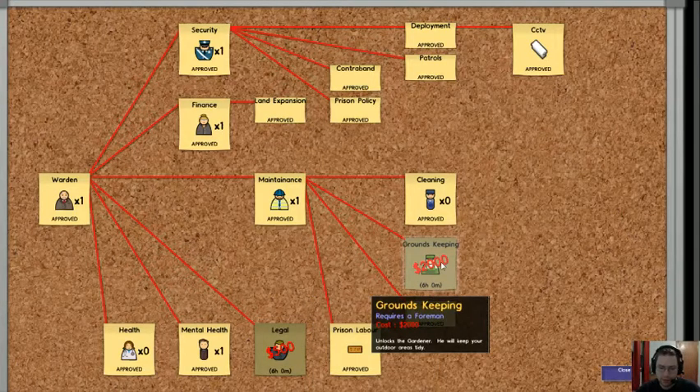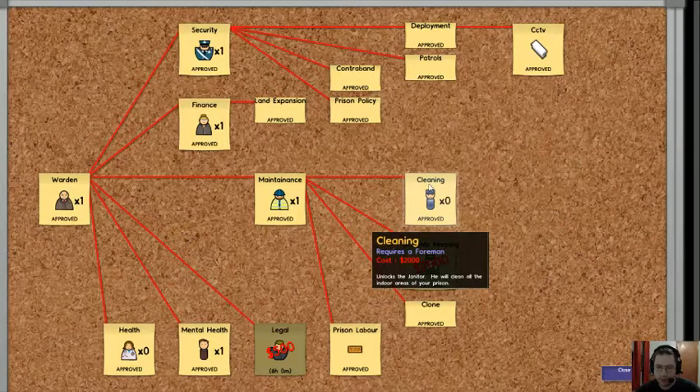Groundskeeping unlocks a gardener who will keep your outdoors area tidy, which is great except I really don't have any outdoor areas. I have some janitors because you need those. You can actually get the prisoners to clean the prison, but you have to hire a janitor first for it to work.